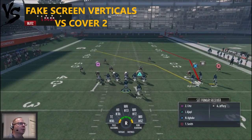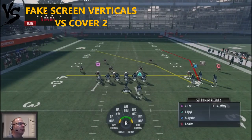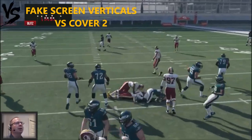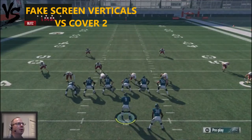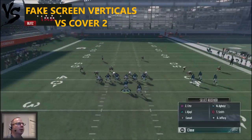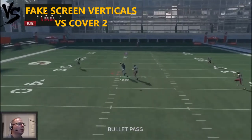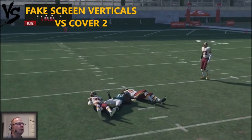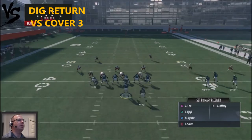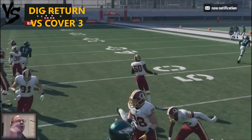Looking at the Flanker Screen Verticals against Cover 2: it's a glitchy play, so I block my tight end for extra blockers and drag up Smith to give a three-route combination. I'd check it down to the drag route. This play is really more of a Cover 3 and Cover 4 beater — I would not jump into it against Cover 2. The other plays are much better for blowing up Cover 2.